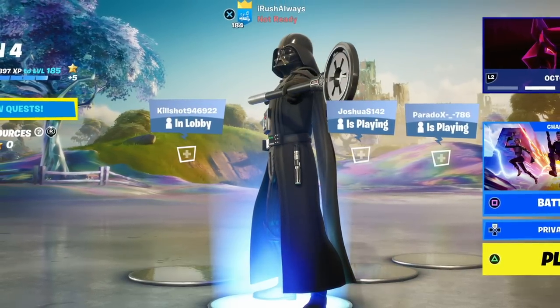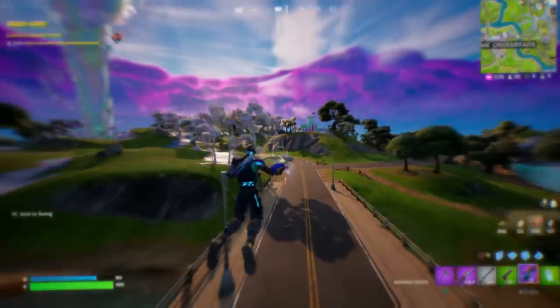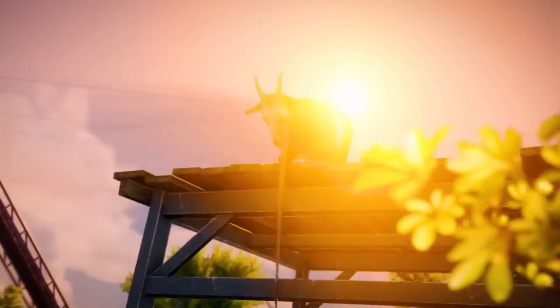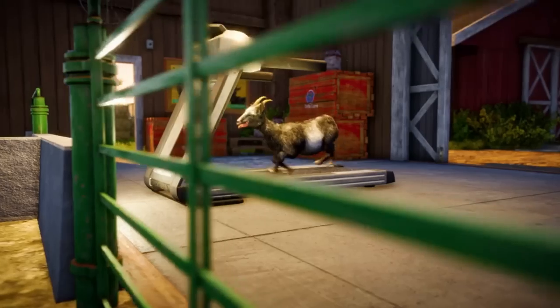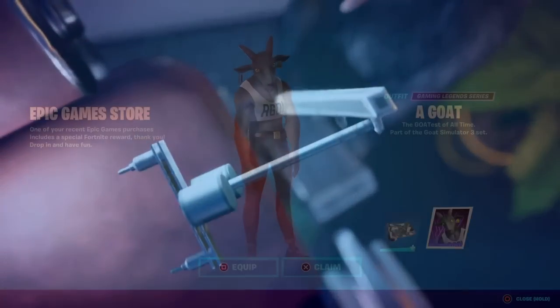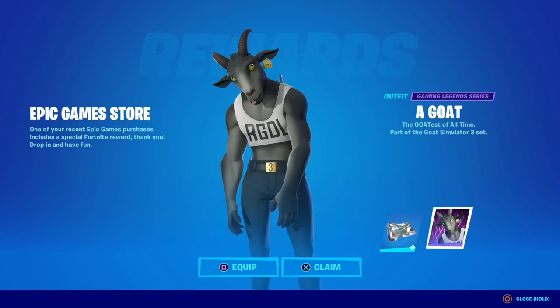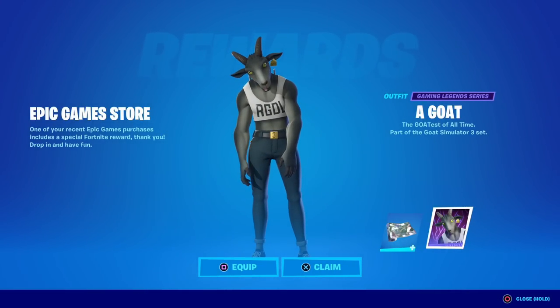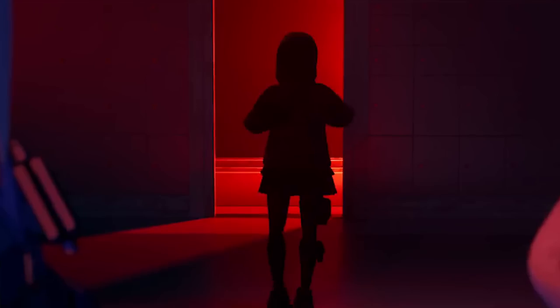There is also another free skin that you guys can actually get in-game right now: if you go ahead and pre-order the Goat Simulator 3 game, you will unlock a Goat skin, which is definitely a little bit cursed for Fortnite. You will be able to run around in lobbies and flex the skin before it releases in the item shop in late November.